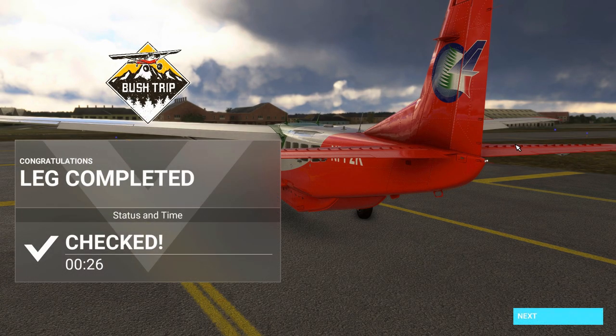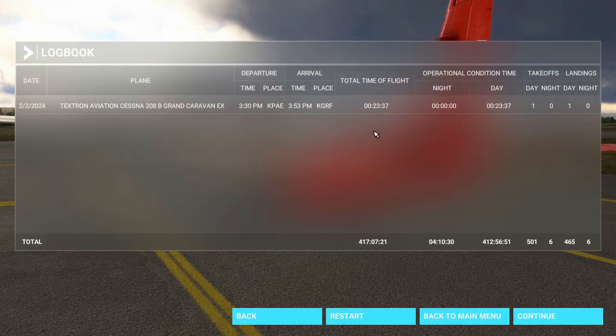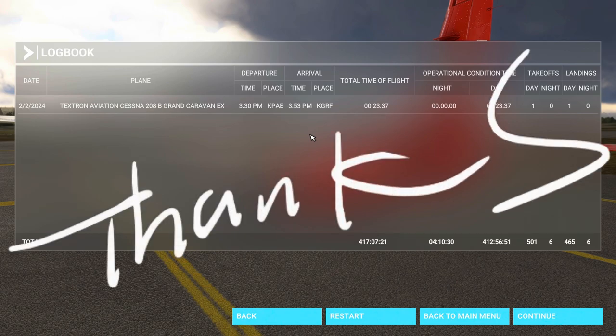We've completed the leg in 26 minutes. Let's go to our stats — 23 minutes of flight time from Payne Field to Gray Air Force Base. All right, all you flight simmers out there, if you like this video please hit the thumbs up — it really helps the video out a lot. Please subscribe, it'll really help the channel. Ring that bell — I'm always uploading new videos on a weekly basis and it'll let you know when I have new videos out there to watch. All right, keep those smooth landings coming. Commander Kingfish is out of here, and I will see you all in the next video. Thanks for watching, everyone.